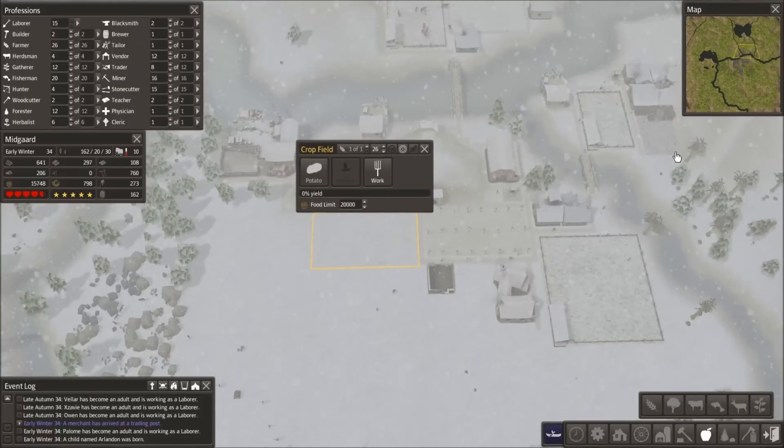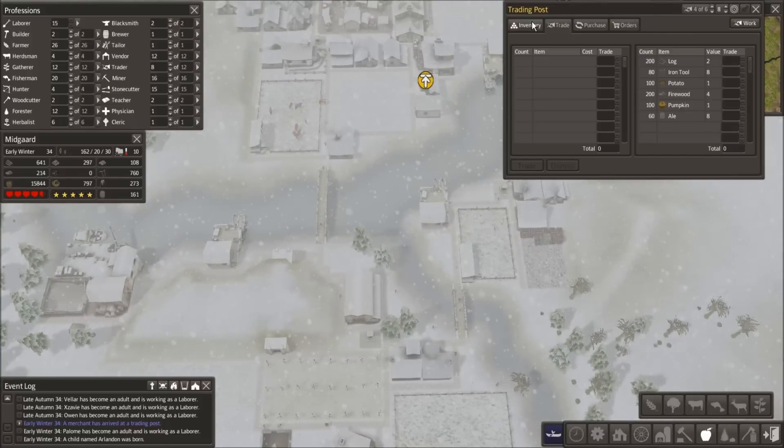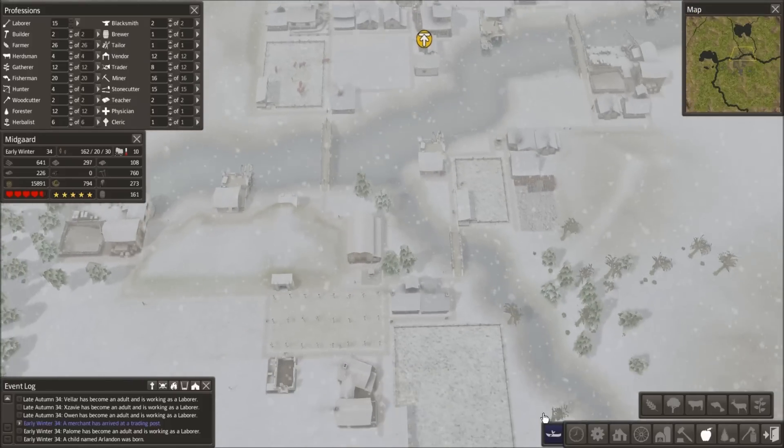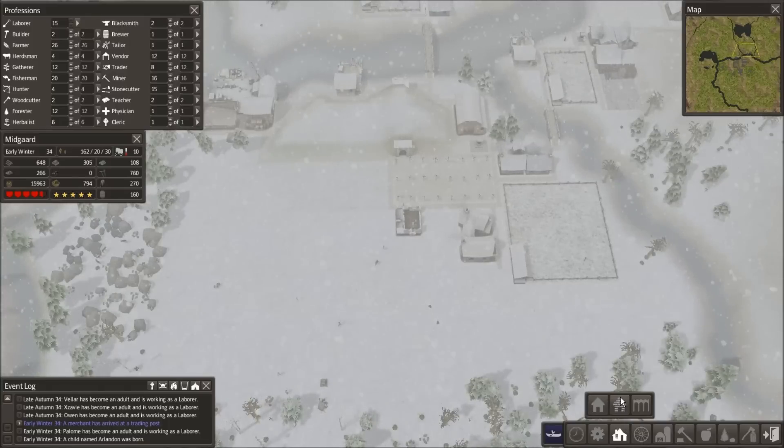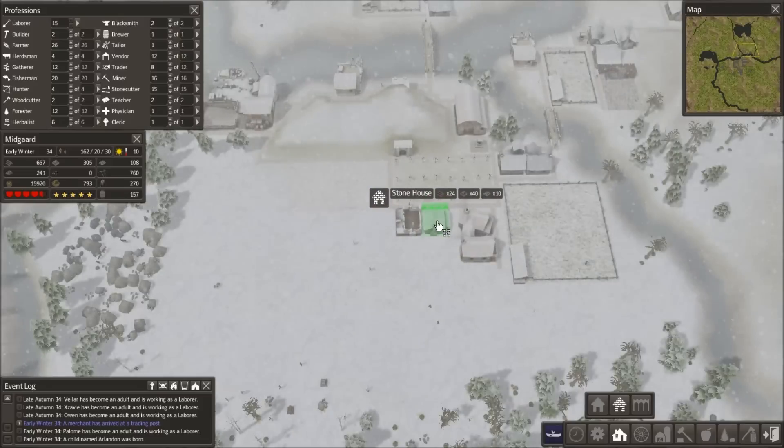We got another trader! Let's go — oh no, he went away. Maybe we missed him. Alright, let's get our house built, and then we're gonna add another house right next to it.